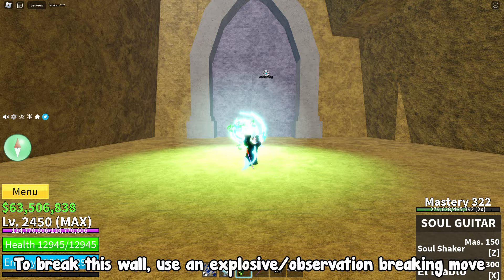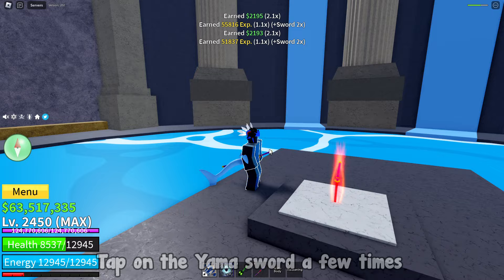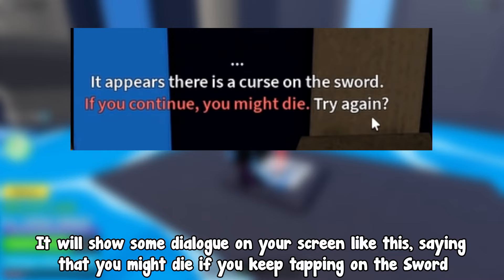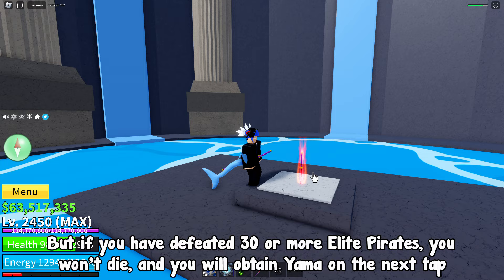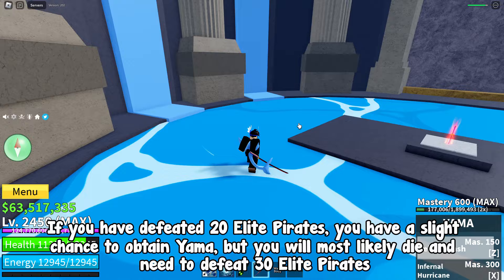Defeat these ghost enemies. Tap on the Yama sword a few times. It will show some dialogue on your screen saying that you might die if you keep tapping on the sword. But if you have defeated 30 or more elite pirates, you won't die and you will obtain Yama on the next tap. If you have defeated 20 elite pirates, you have a slight chance to obtain Yama, but you will most likely die and need to defeat 30 elite pirates. But you can still try and see if you get lucky.